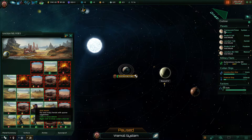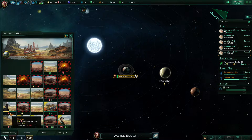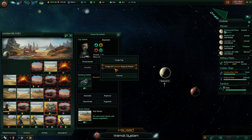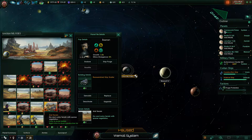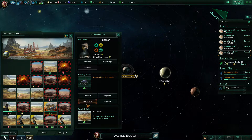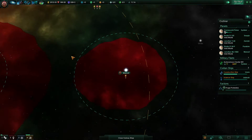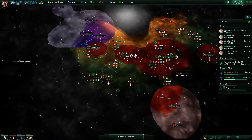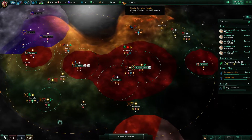Destroy them. I don't want slavery — we want to purge. They're not allowed to survive. We've got five systems so far, so we will soon be needing to make sectors.